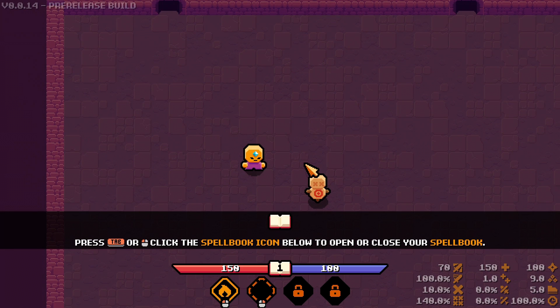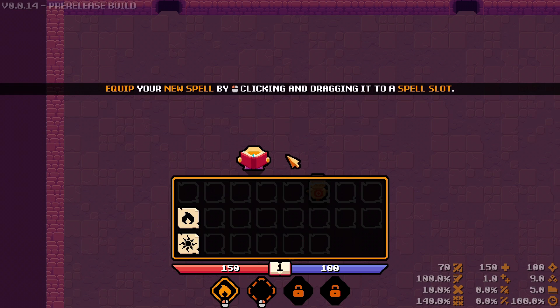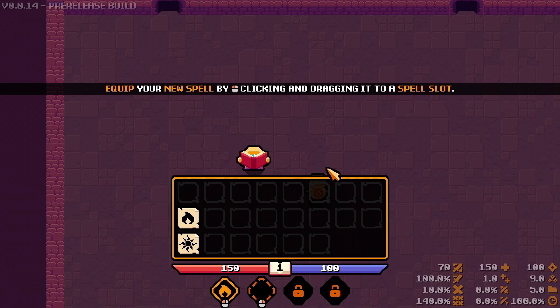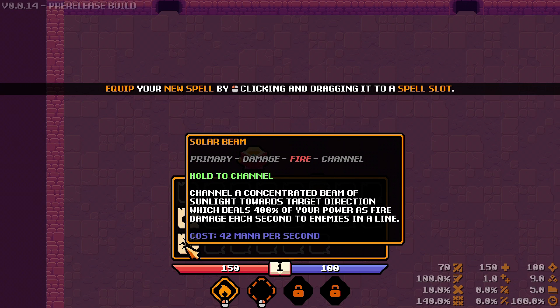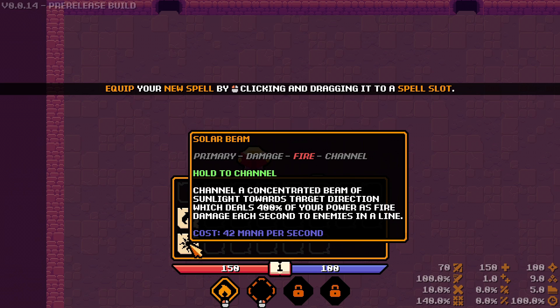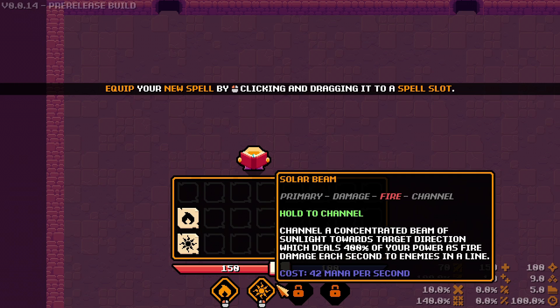Press tab or click the spell book icon to open your spell book. Here are all the different spells in the game — there are nine new spells in this version, so there's been a sizable increase. Fireball launches a projectile towards a target direction, explodes on impact, deals 115% of your power to enemies in a small area. Solar beam channels a concentrated beam of sunlight towards a target direction, dealing 400% of your power. We'll equip that.